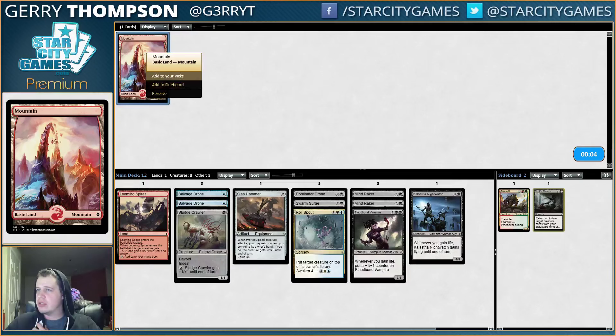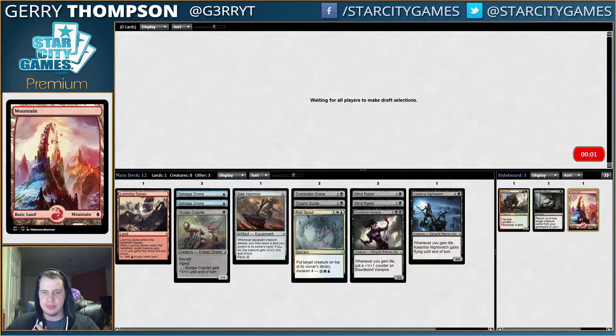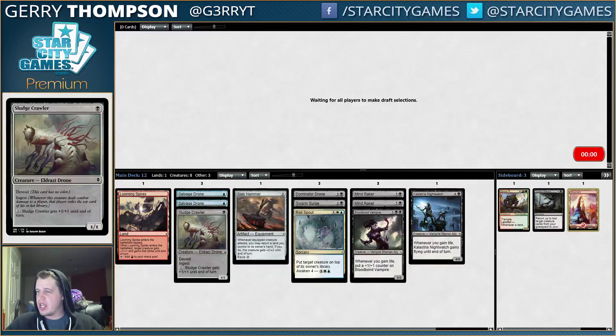This is certainly a weirdo — we've got a weird-looking deck here. But hopefully it'll start to shape up. Definitely need a second color somewhere. I don't mind the green-black versions of this deck. I would prefer to be black-red, I think. But blue-black is also serviceable. I've had some weirdo green-black Swarm Surge decks — they're pretty neat, pretty fun.